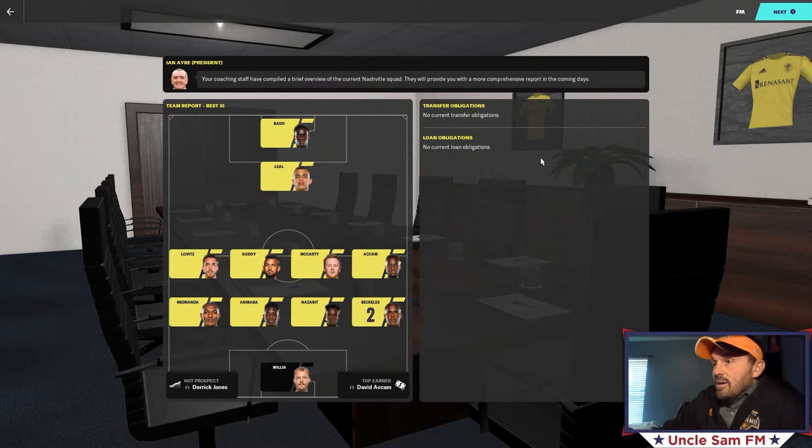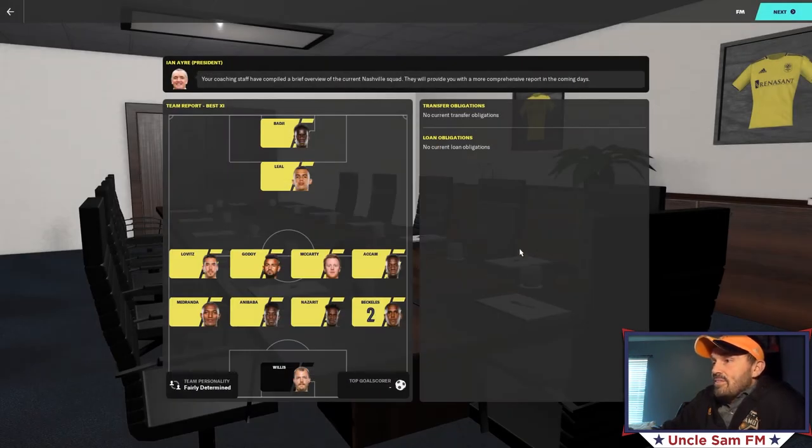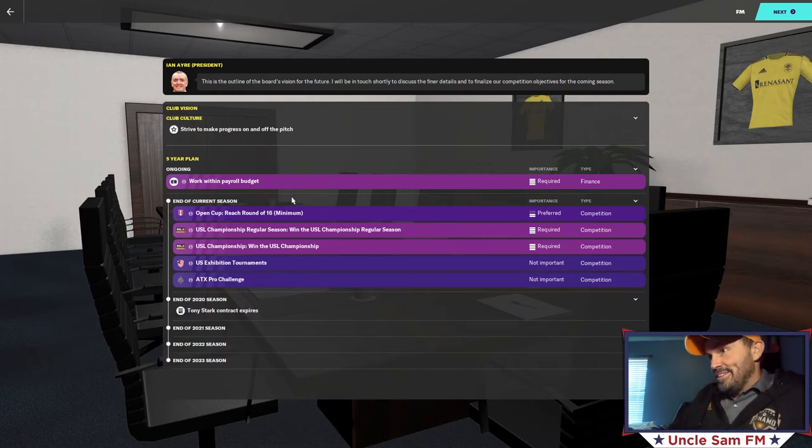This is a look at my team — this is the default squad, I didn't make any changes. Some of these guys I recognize: Daniel Lovitz is a national team player with eight caps. The hot prospect is Derrick Jones. David Akam is the key player. The five-year plan is to work within the payroll budget; they want me to reach the round of 16 in the Open Cup this year, which is a big ask since technically I'm a USL Championship team.